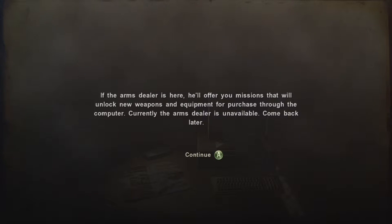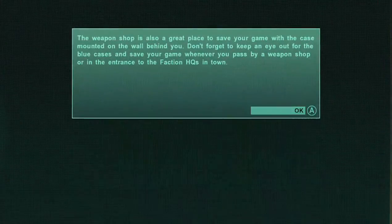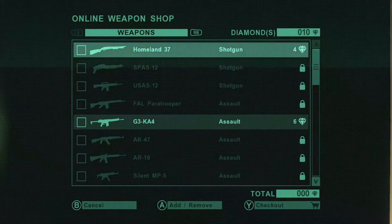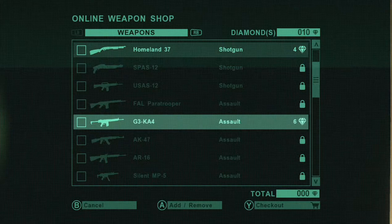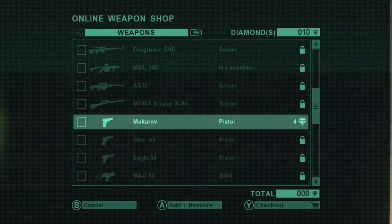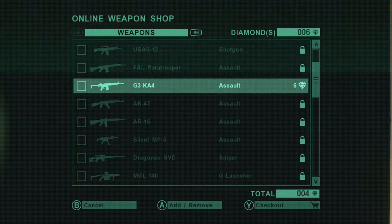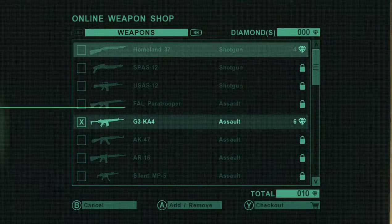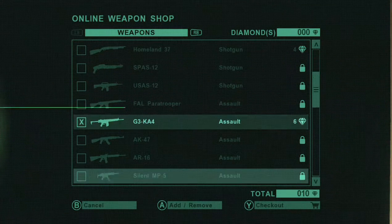There's one weapon that's three diamonds. One's six, which is the G3KA4. And then the other two are four diamonds each. I always end up buying the ones that I started with, which is the G3KA4 and the pistol. And then I'll get the shotgun eventually — it's only four diamonds worth anyway.